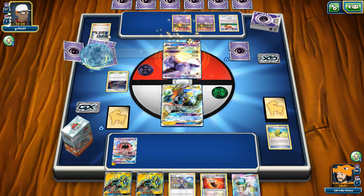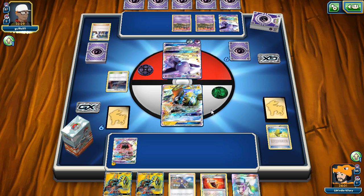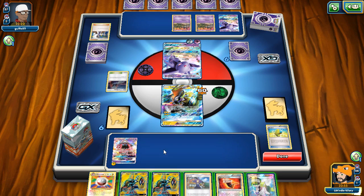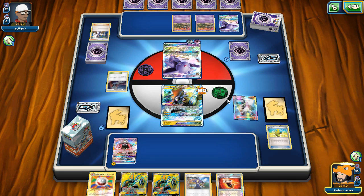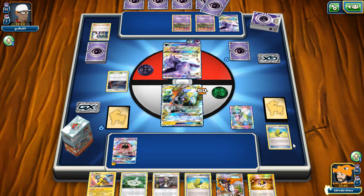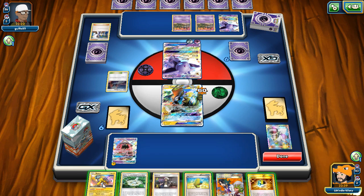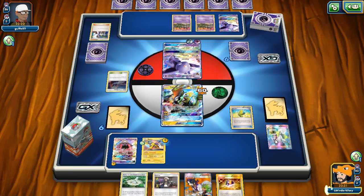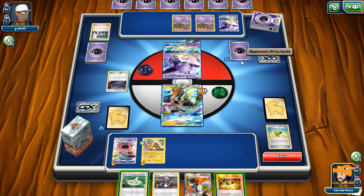I'd rather face Espeon than Drampa since Drampa has Derail and can get rid of Electrode. Hopefully we don't face many more Garbodor games after this. I'll N him here and hope for a good hand. Max Elixirs are whiffing but we do have Raikou in play. He's only doing 40 damage with Garbodor and Aether Paradise, so I'll hold his hand for another turn.